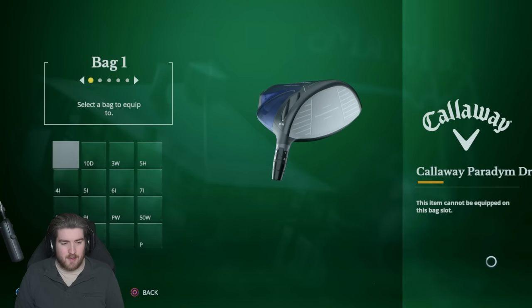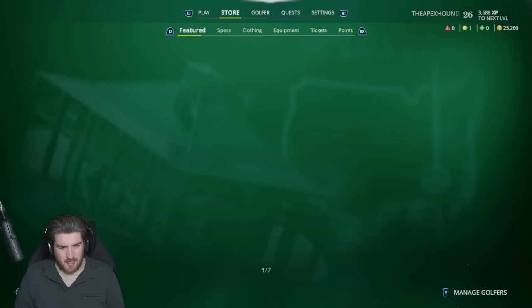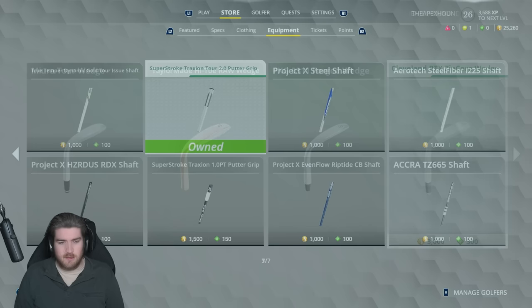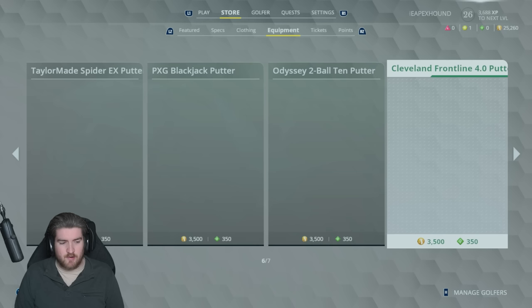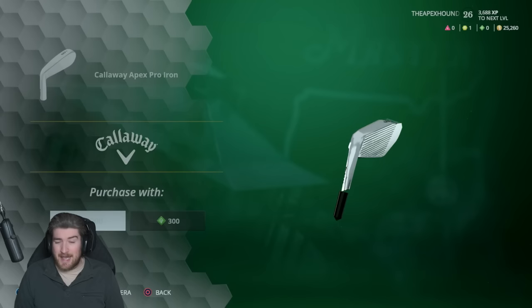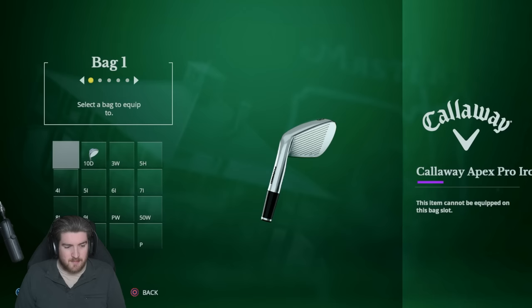I'd also like some new irons and a new golf ball — I don't like the EA Sports golf ball. We've got Titleist T100s, PXGs, Callaway Apex Pro irons, Srixon irons, and wedges. I put a Super Stroke grip on my new Scotty Cameron putter. For irons, let's go for the Callaway Apexes — my name's the Apex Hound so that makes the most sense.